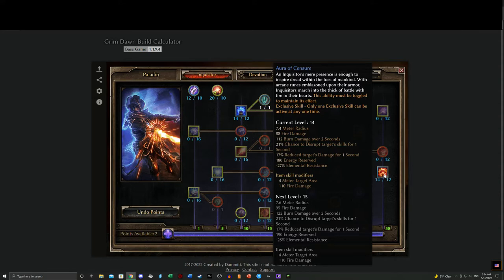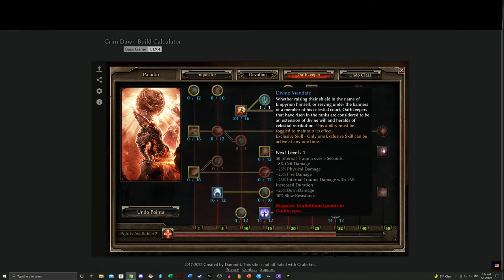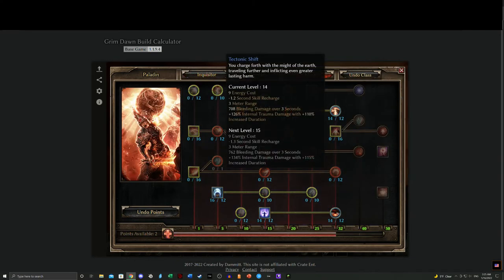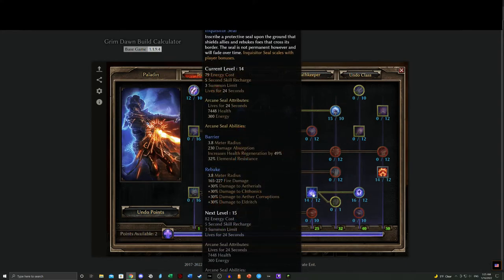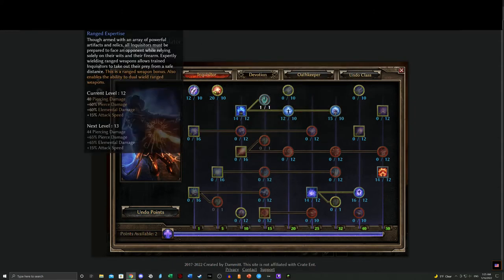Since Vyr's Might puts us in melee, Aura of Censure is actually more useful here — the Flame Keepers set is already looking to do fire damage, and Aura of Censure reduces enemies' damage while doing fire damage in a radius around you. I find it more effective than Divine Mandate, especially since I run Inquisitor's Seal and Arcane Empowerment. It's only 10 more points to jump from Inquisitor tier to Aura of Censure, whereas with Oathkeeper to Divine Mandate is an 18-point jump. Ranged Expertise is to increase my auto-attack speed.